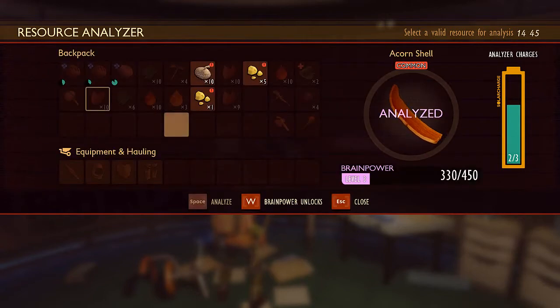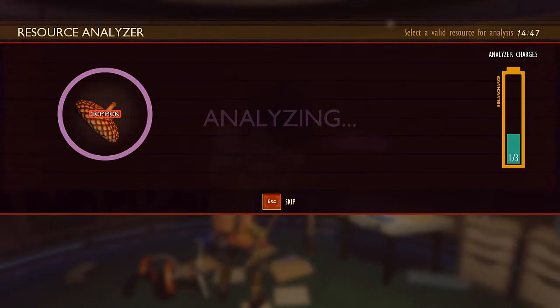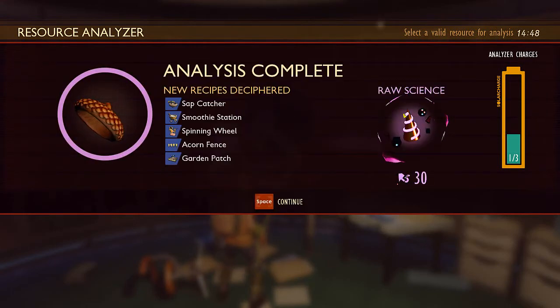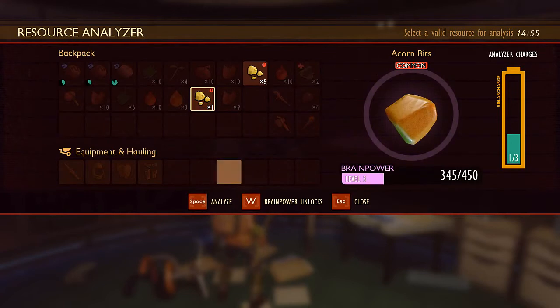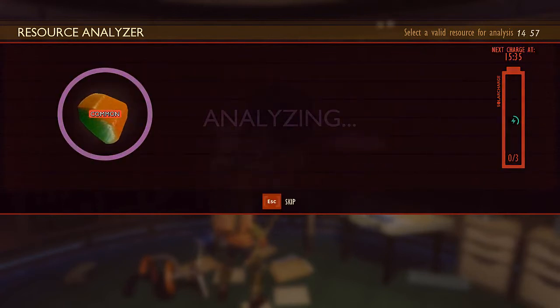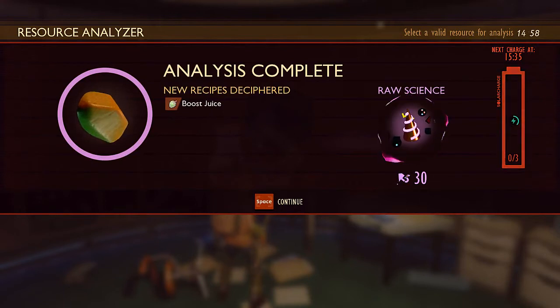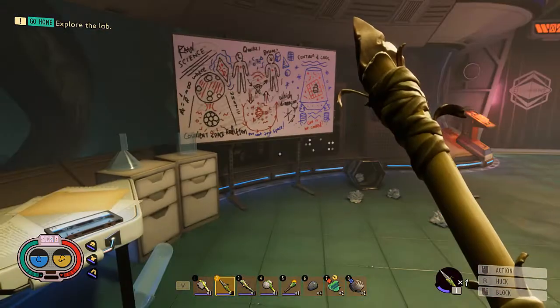How about the lid? What's the lid tell me? Ooh — sapcatcher, smoothie station, spinning wheel, my garden. You can make your own gardens! This is getting interesting. What else can we do? We'll analyze these little acorn bits. I can make a boost juice — cool, that's alright, I don't mind at all.